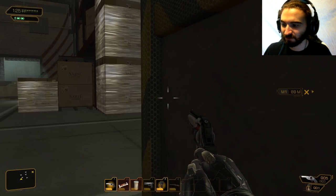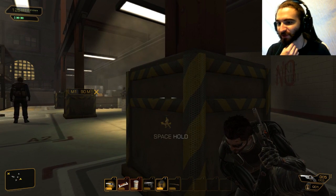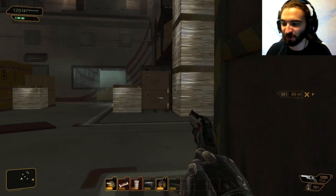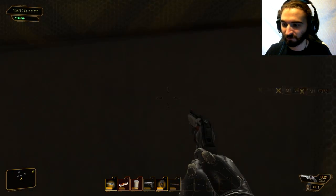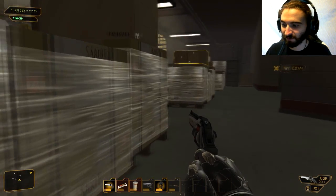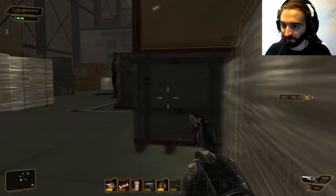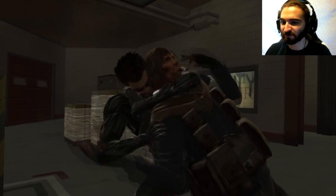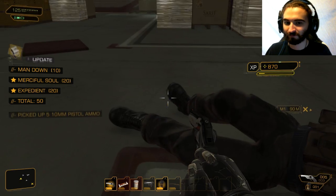That dude can't see me from there, and it doesn't look like that guy comes out any further. Depending on how much noise it might make, I may be able to stun this first guy. But then maybe it's a better idea to do away with this guy instead. Dude's looking around — fuck it, let's drop this dude first. Silent as the grave. Nobody saw anything.